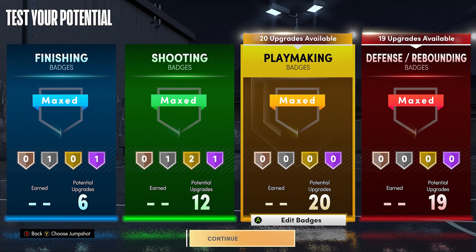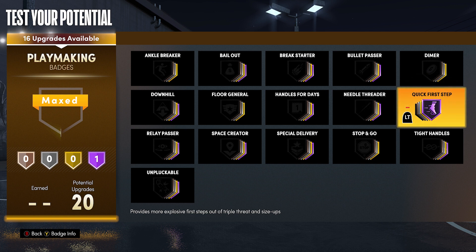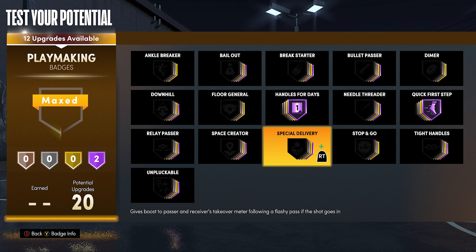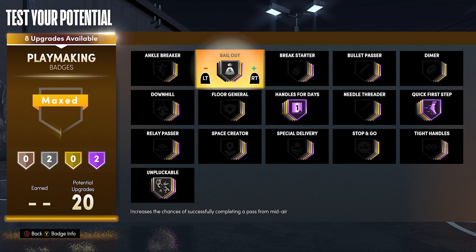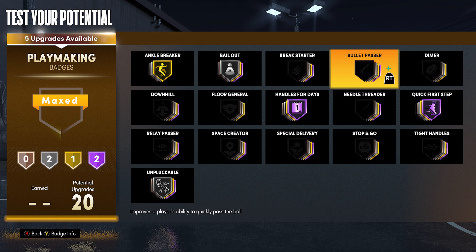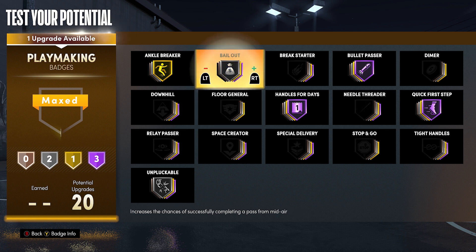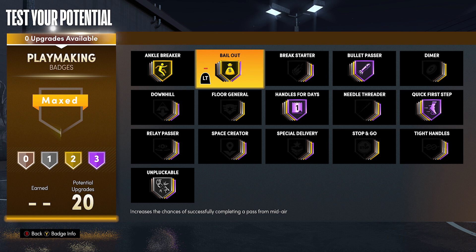I'm gonna put quick first step on hall of fame - gotta be fast when I'm dribbling the ball. Handles for days - don't want to be on the ground exhausted with no stamina, and handles for days is gonna help with that. Bailout, ankle breaker gold is gonna be super effective - you can get consistent ankle breakers with that badge. Bullet pass on hall of fame is amazing - if you feel like your passes are slow, basically put that badge on hall of fame and you're never gonna throw a slow pass again. And unpluckable - you gotta have it or you're gonna get ripped like crazy.